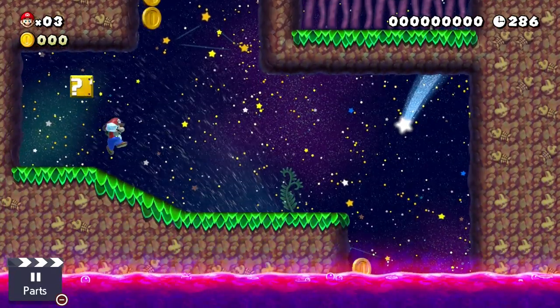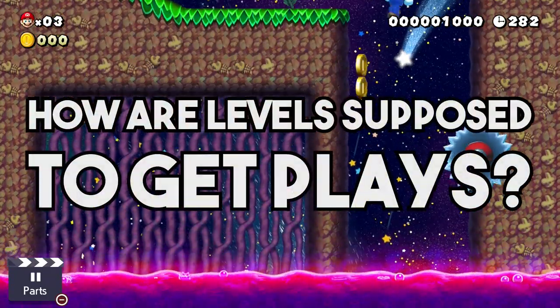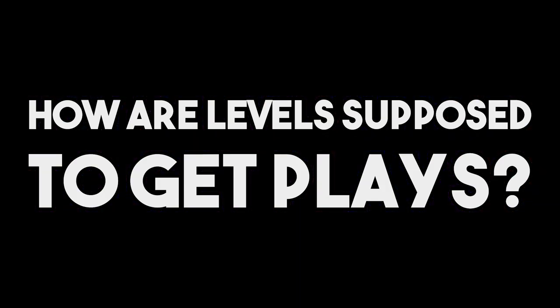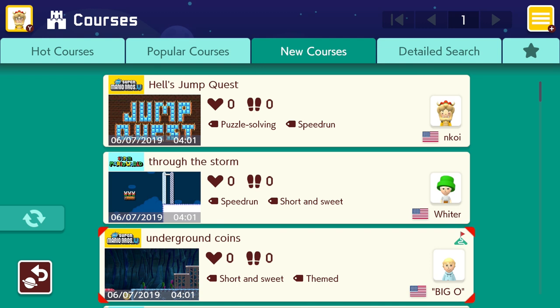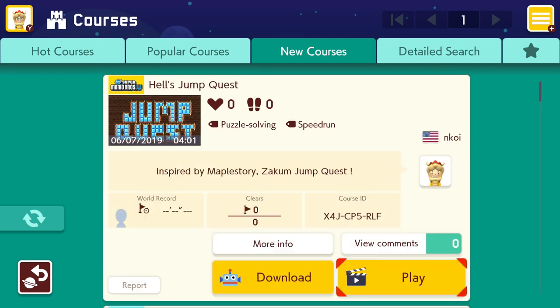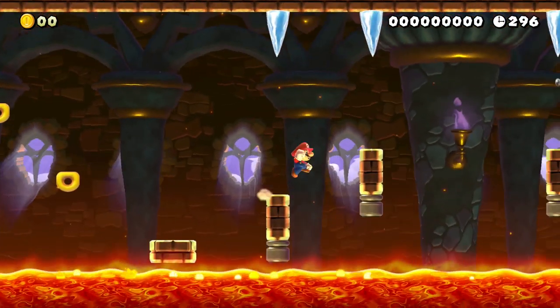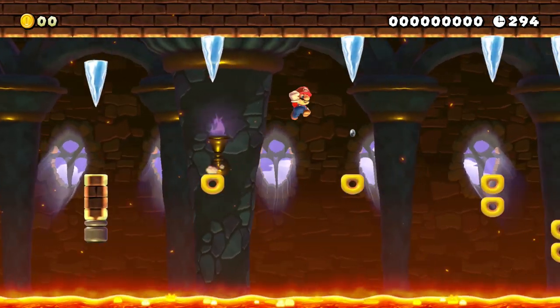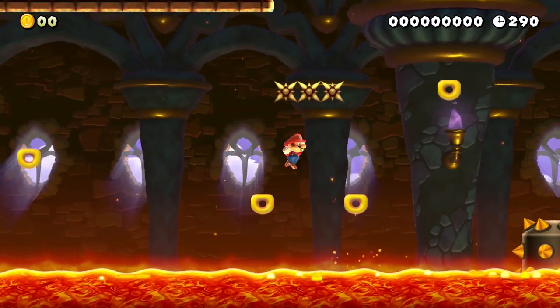So this leaves us with a question: if new levels don't enter the level pool, then how are they supposed to ever get played in the first place? Well, that's what the new levels section is for. The idea is that a new level only enters the new level section, gets played and rated there, and depending on whether the course gets liked, it is either allowed to enter the real level pool or it disappears into oblivion. That sounds actually pretty good so far — there is only a tiny problem that makes the whole current system collapse: the new level queue is ridiculously behind.